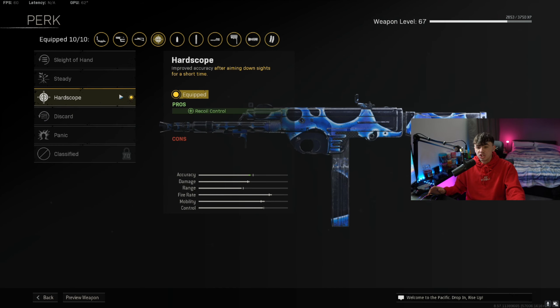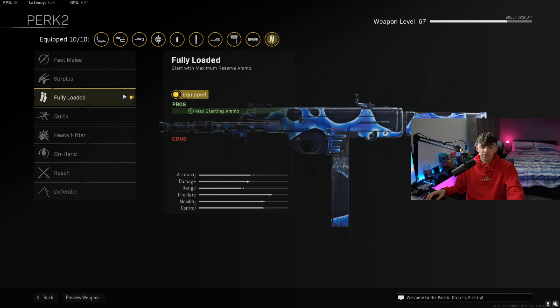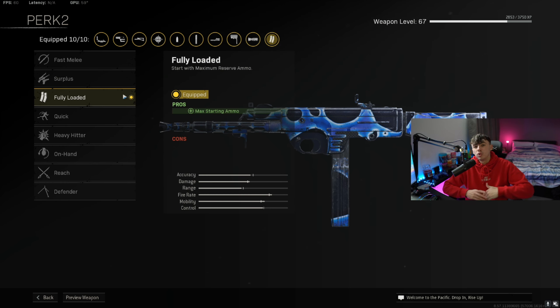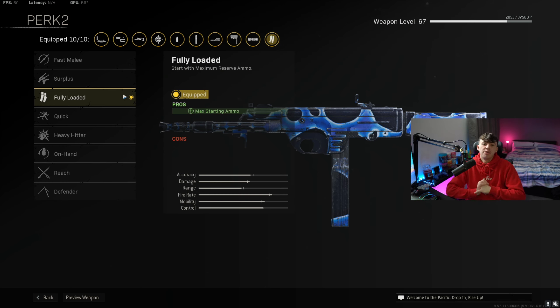For our first perk we're going for Hardscope to control the recoil — the Armaguerra without these attachments has crazy recoil, but with all of them on, as you'll see in the gameplay, we do control the recoil really nicely. Finally, we're going for Fully Loaded, which gives us the maximum amount of ammo when we pick up the loadout, so we don't have to go loot up. I'll let the gameplay run now — hope you enjoy it and appreciate you watching all the way to the end.